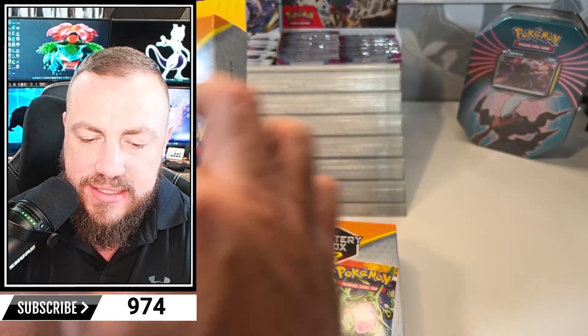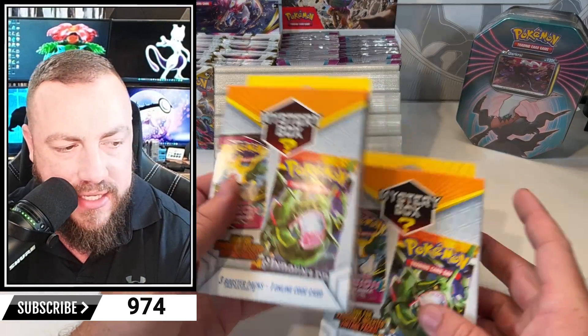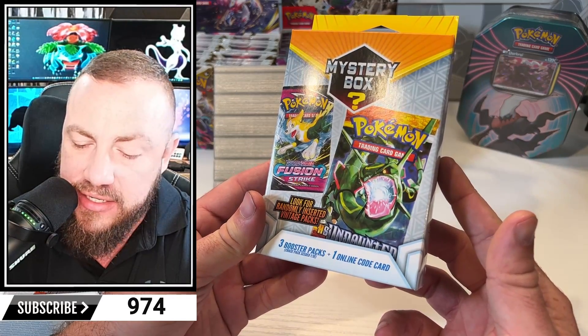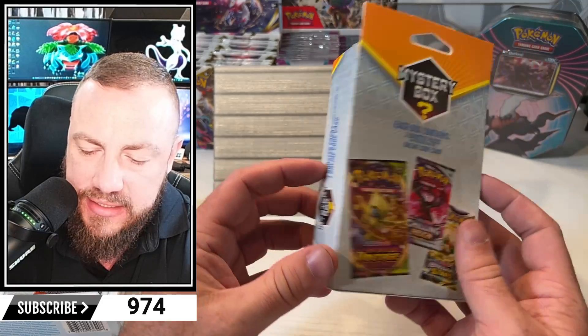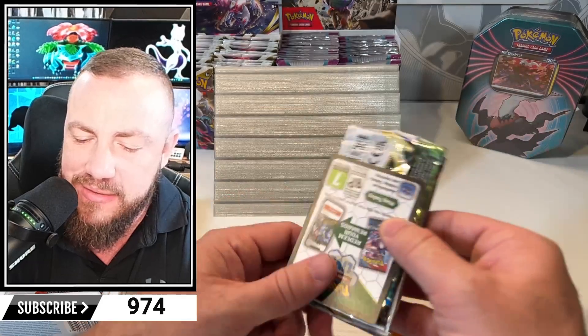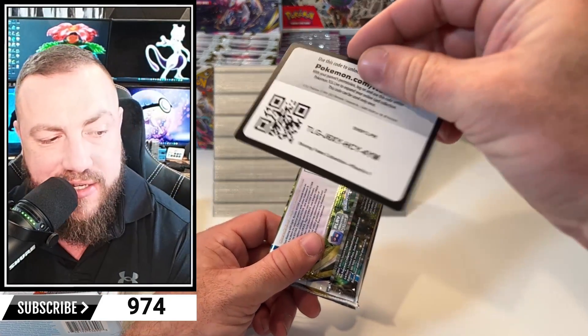All right, let's get into this. So we're guaranteed an Undaunted Fusion Strike, it looks like — just only the cool stuff. But we do get a code card. That's where the money is at. A black code card, which means it's going to be a good mystery box.